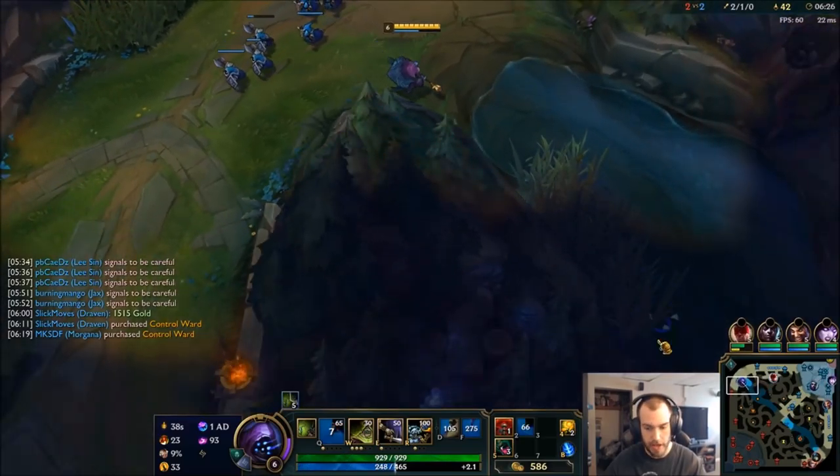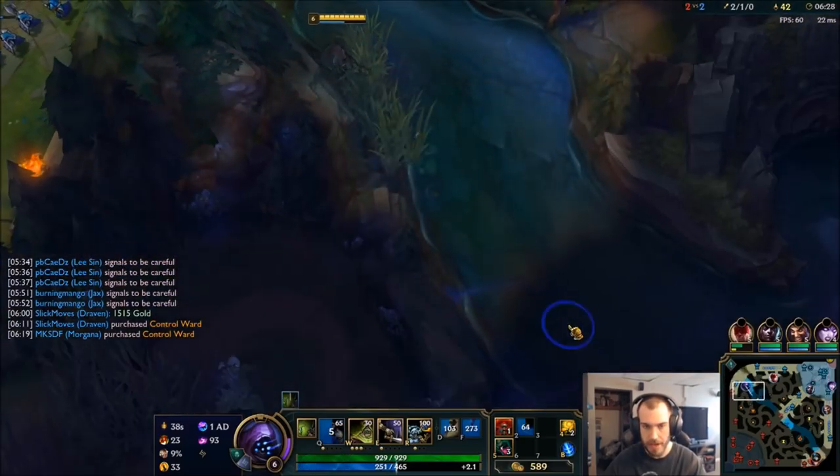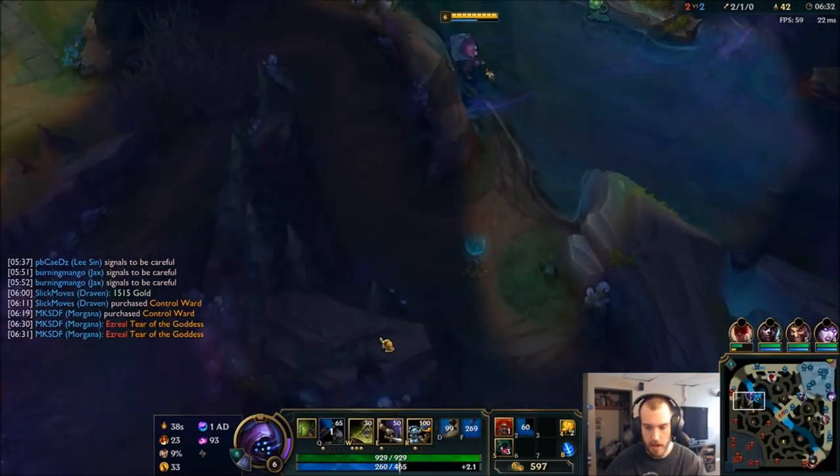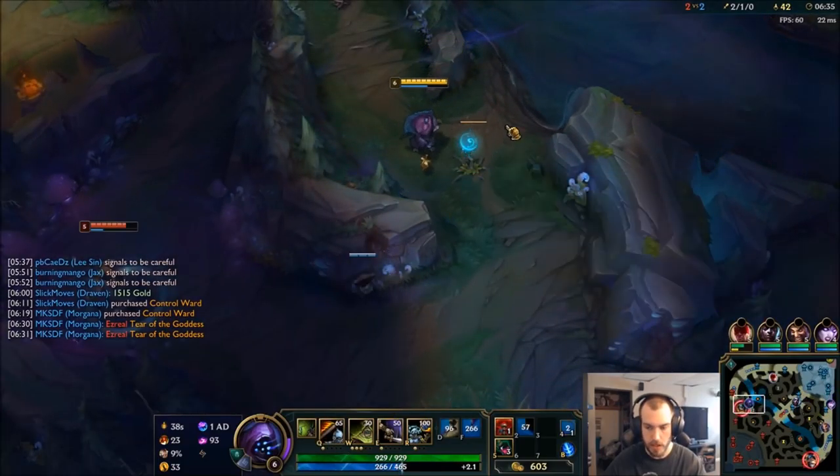The nice thing about Nashor's Tooth, actually, is it's going to give me another AP ratio on my Rageblade. So I'm going to get one of my favorite wards here.